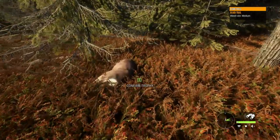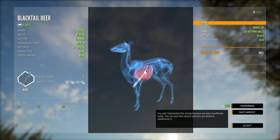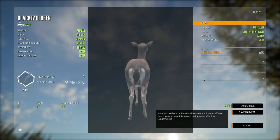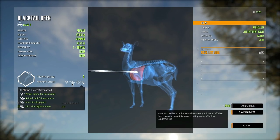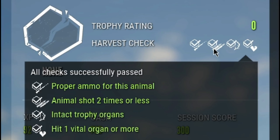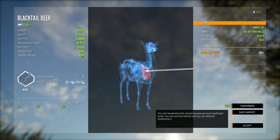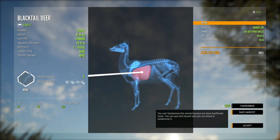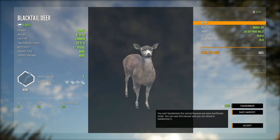On pretty much every animal in the game you are going to want to aim right at the crease in the shoulder in order to get the vitals. As you can see, we aimed about there and it hit the left lung of this blacktail deer. Lung shots and heart shots are going to be your best bet in almost every scenario - it will get them down the quickest and help you achieve full score. Full score means using the proper ammo, shooting two times or less, keeping the trophy organ intact, and hitting one vital organ or more. On most animals the trophy organ is the head, so you never want to headshot anything - it will ruin the trophy in most cases.